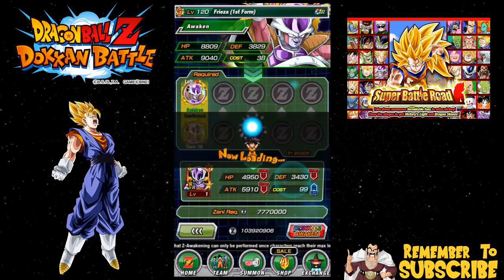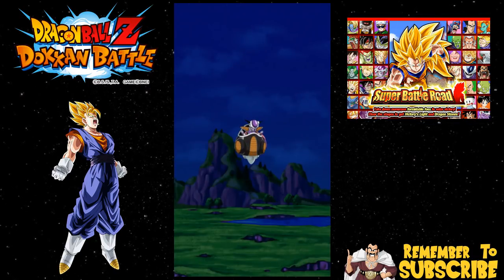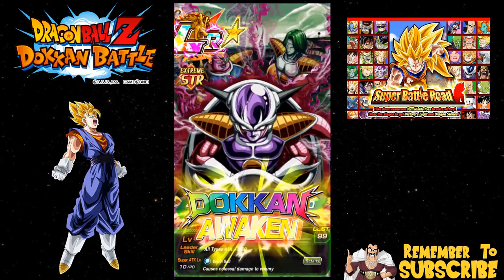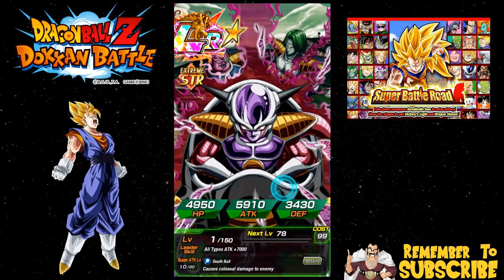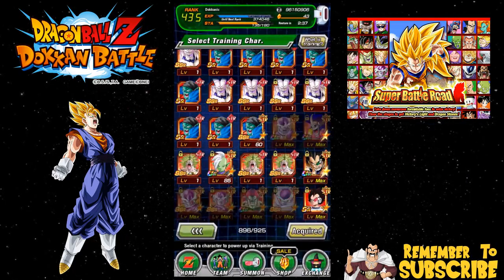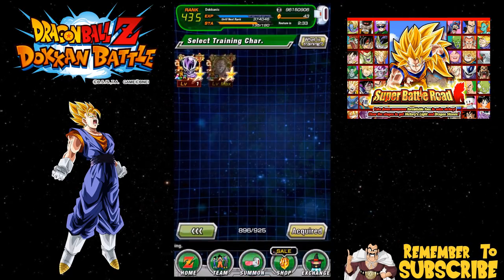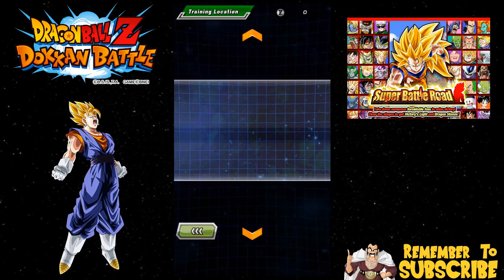Here we go - this is the first time I've got my LR Frieza all the way up to LR. I'm a little bit happy about that. I've been wanting to have him. I do have Cooler from the Fusions banner, so I am happy about that because Cooler is his best linking buddy if you aren't aware. So let's go over here, we have LR Frieza now.